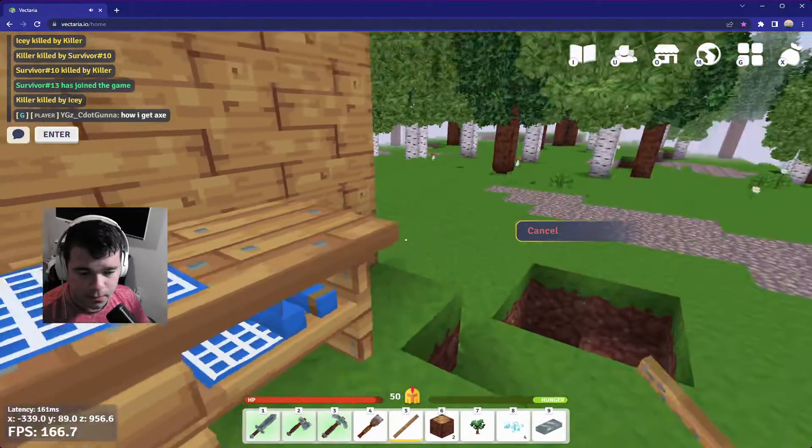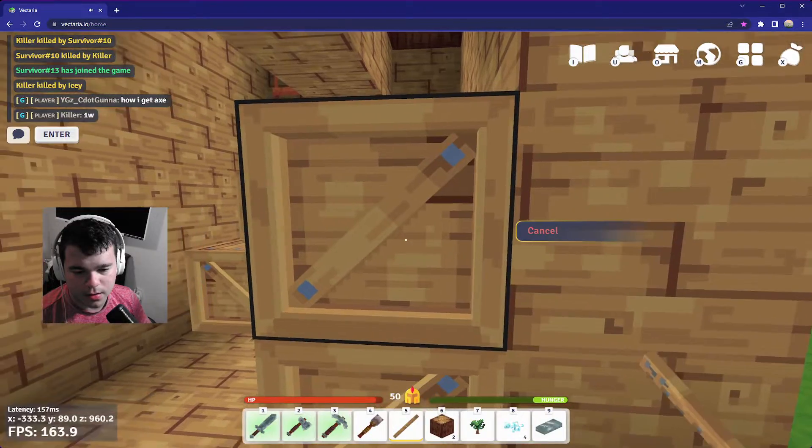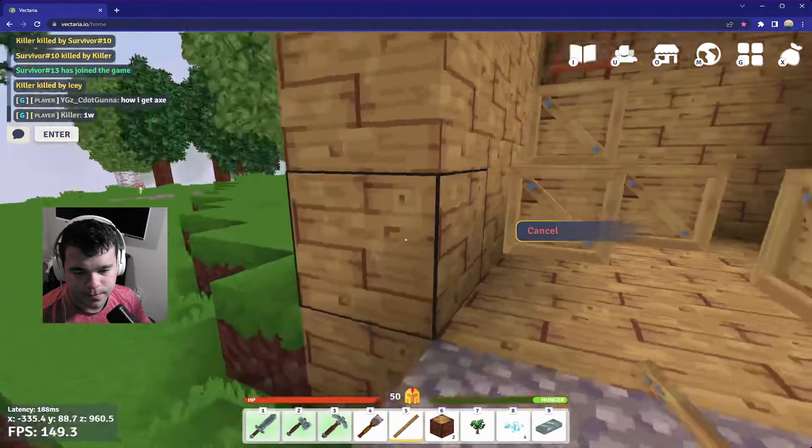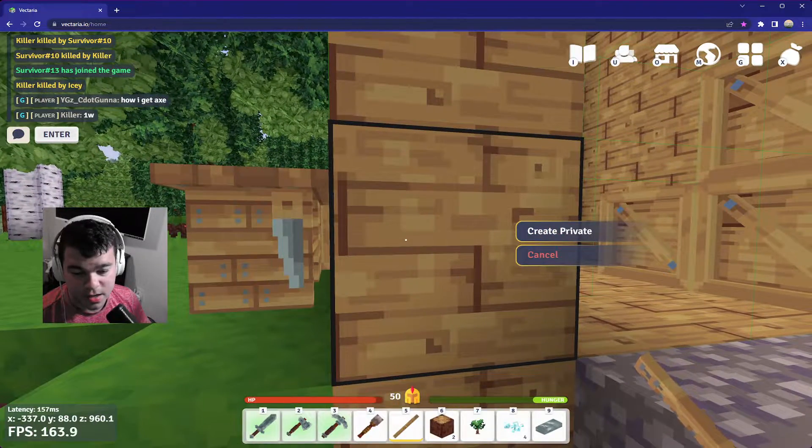We're going to put it into our little hotbar down below. Click it, and you have to click a few times. Now you want to hold Alt.